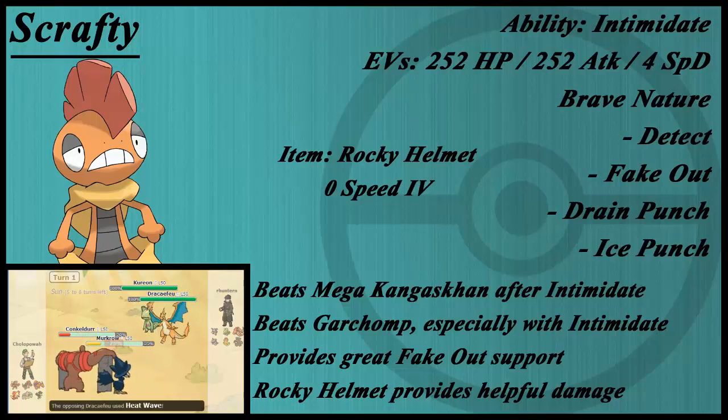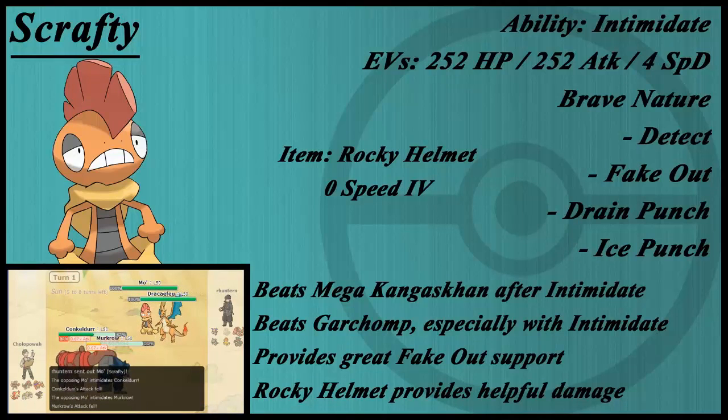Scrafty does take a lot of physical hits very well, but it does need Intimidate support. Without Intimidate, it really can't switch in on a lot of attacks. And if it's four times weak to a Fairy move, good luck with that. As you can see, it's a fairly generic spread — 252 HP and Attack with a little bit of Special Defense.